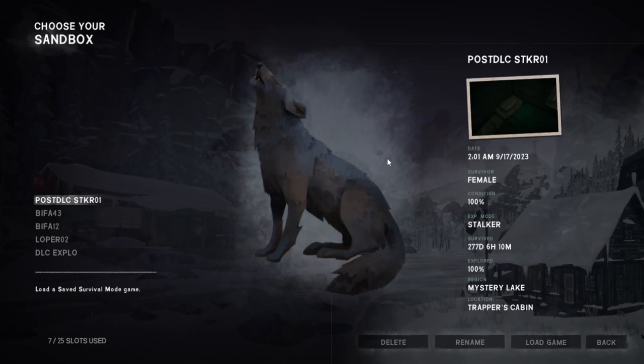When last we left our Astrid, she had finished up her business in Mountain Town and HRV, giving both recipes and then finding both pepper caches — both empty. So now we've doubled back to Mystery Lake, where we got maybe one slight bit of business.